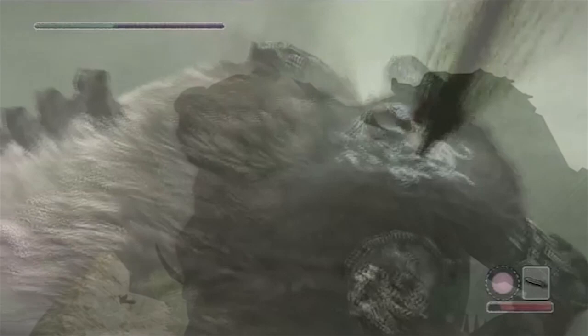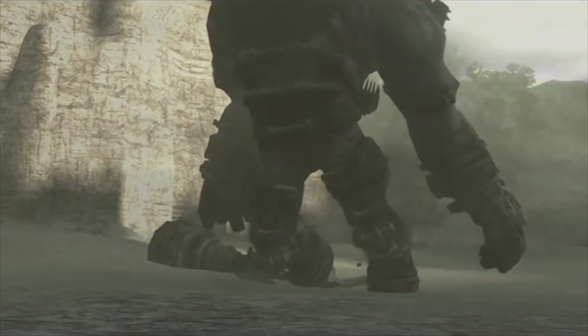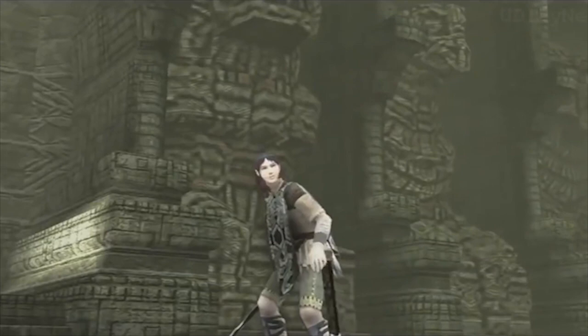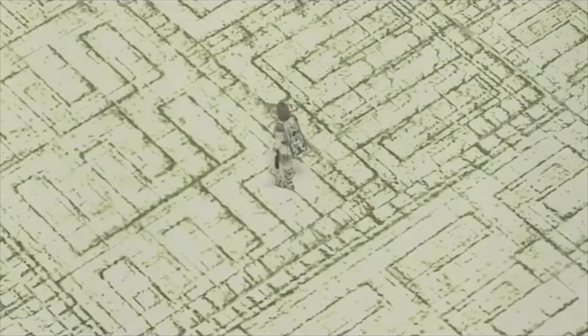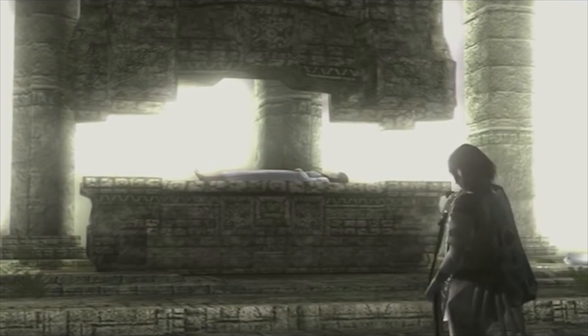For the death scene, we start with a harsh low angle of the colossus to highlight its size once again before pulling the camera back to encapsulate most of the colossus in the frame, giving it plenty of headspace above to minimise its size. We see its head spurting a stream of blood. The camera then slowly pans down in preparation for the colossus collapsing to the ground, capturing it entirely in frame to show how its dominance has been completely taken away. The music sounds mystical but almost a little sad. Next we see Wanda stabbed by dark energy before transitioning back to the altar, now with one shadow man over Wanda's unconscious body. The game then becomes quite formulaic, using the same camera techniques for each subsequent colossus idol.